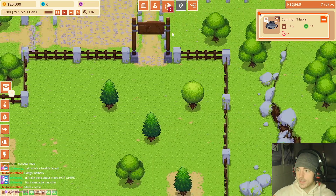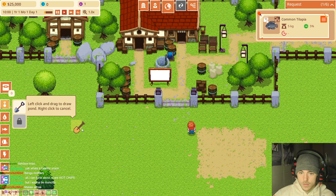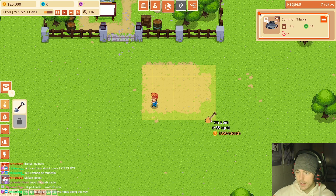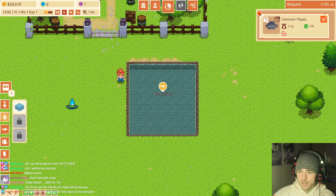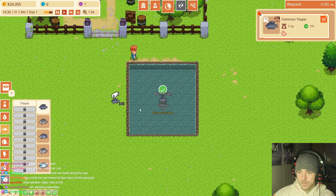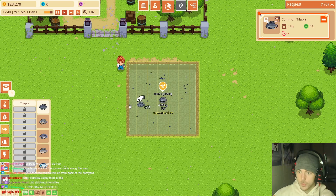I immediately have no idea what I'm doing. Where are the farms? Pond shovel — okay, we have to build everything. We'll do a seven by seven pond. Now we have to fill it with water, which cost a lot, and now we need to get a tilapia. Should I put another? I'll buy a bunch of tilapia to raise — maximum number is 40.